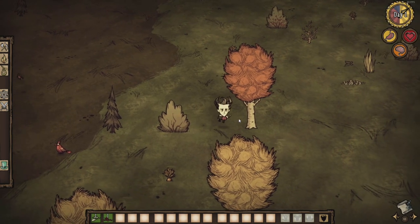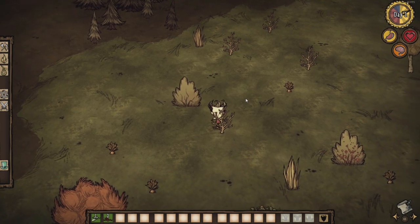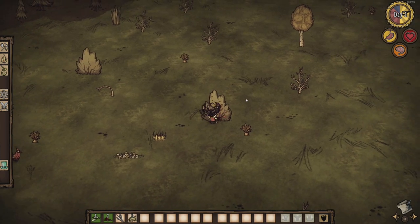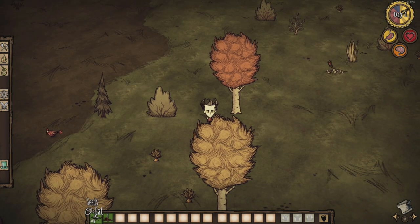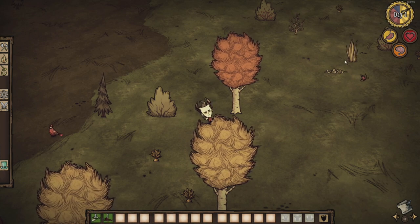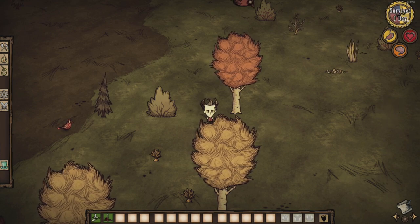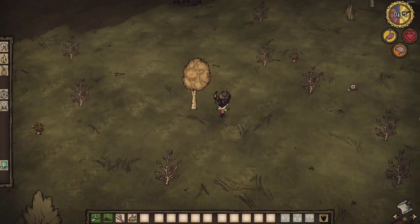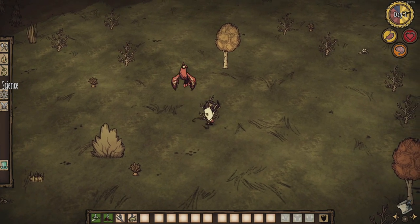WASD on your keyboard moves you around. Spacebar will pick up things when you're near them, or you can left click on the item. Always pick berry bushes when you see them—the game is called Don't Starve after all. You'll see collected items in your hotbar/inventory slots at the bottom of the screen. The upper right hand corner displays different meters: hunger, sanity, and hit points. The dial at the very top displays day cycles: daytime, evening, and night time. You'll want to keep an eye on those while you're playing.